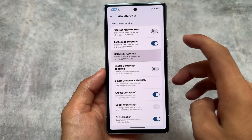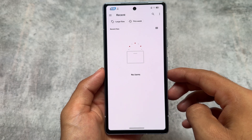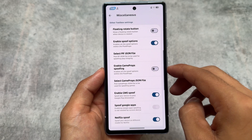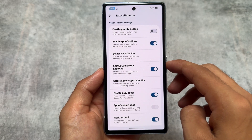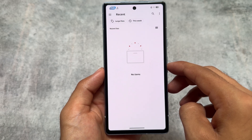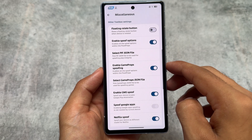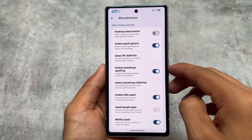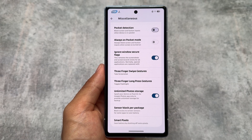You'll notice some JSON file options available here. You can use custom files to pass Play Integrity, and there are also some options related to game props, which is quite amazing and unique — not every custom ROM gives you these kinds of options. It has all the spoofing options you need; you can pick a file to be used for spoofing Play Integrity or spoofing games. You can join their Telegram support group to find out more. It's available in the miscellaneous options inside the other toolbox settings in Rising OS customizations.